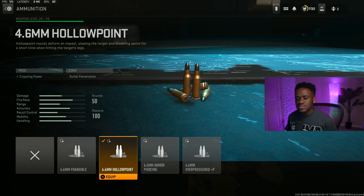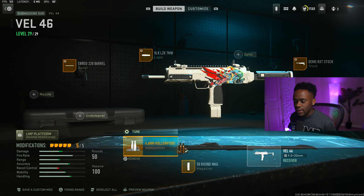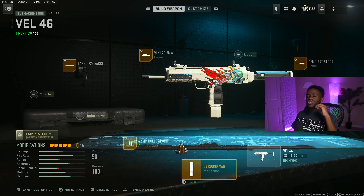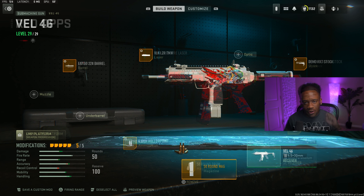The fourth attachment is for your ammunition. I will rock the 4.6mm hollow point. And also for your tuners, max out that damage range and also max out that bullet velocity. And for that last attachment, which is for your magazine, I will just rock the 50-round mag. The Vel 46 — this gun is still just viable in this game for some odd reason. I don't know what it is about this gun, but this thing is still good and people are sleeping on it.